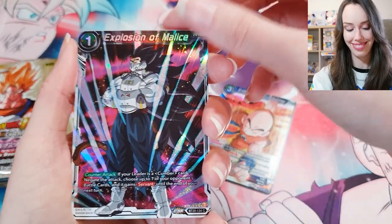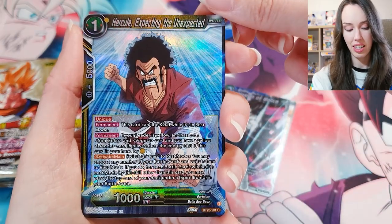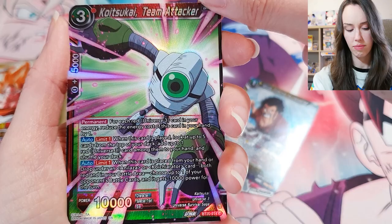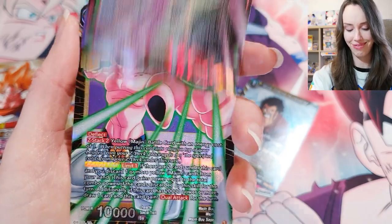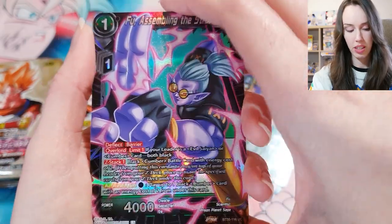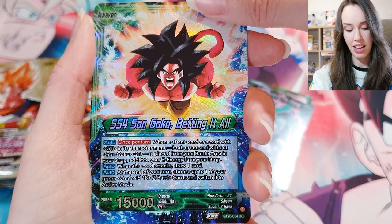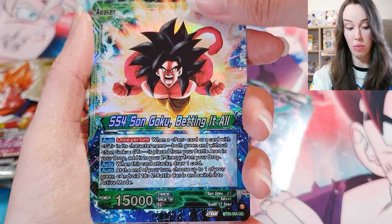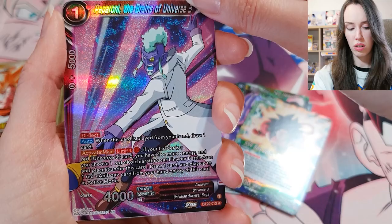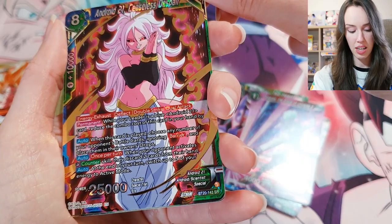We got Krillin, Explosion of Malice. We got Mr. Satan, Expecting the Unexpected — these holos are really nice. I'm not going to try and pronounce your name — you kind of look like Giru, but I know you're not. We got Majin Buu, Two Hearts. Fu, Assembling the Strong. SS4 Son Goku, Betting It All. Pepperoni, The Brains of Universe 3. Android 21, Ceaseless Despair — oh, that's SR, lovely. Android 21 again, Wavering Will — I think that's the silver foil version. Super 17, Hell's Avenger. And we have the SR Android 21, In the Name of Hunger.